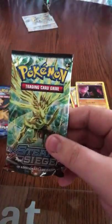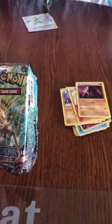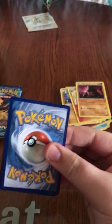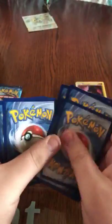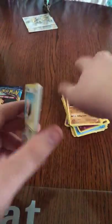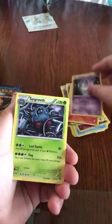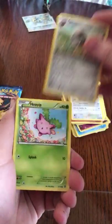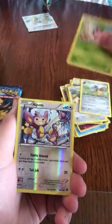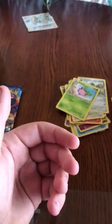Last Steam Siege pack. I've got a Rufflet, Ponyta, Meowth, Litwick, Tangela's Growth, Ambipom, Sheldon, Hoppip, Aipom Reverse, and the Clauncher-Clawitzer Non-Hollow Rare.